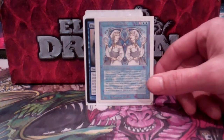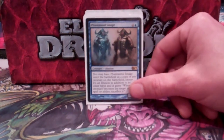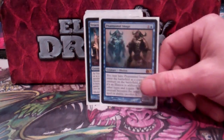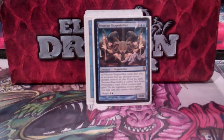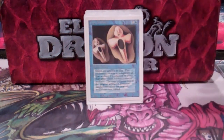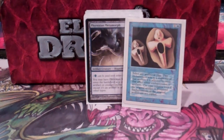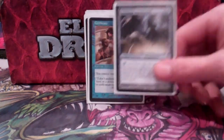Vesuvan Doppelganger is great — it's a clone that changes every upkeep. Image is not quite as useful with the new Legendary rules, but still pretty good; a two-drop clone is always good. The surprise clone is also always nice. He usually comes out morphed and then pops up to trick people. More clone effects: Copy Artifact will usually be copying one of my mana ramp spells early game. Phyrexian Metamorph is very nice for utility — it can copy a creature or artifact.